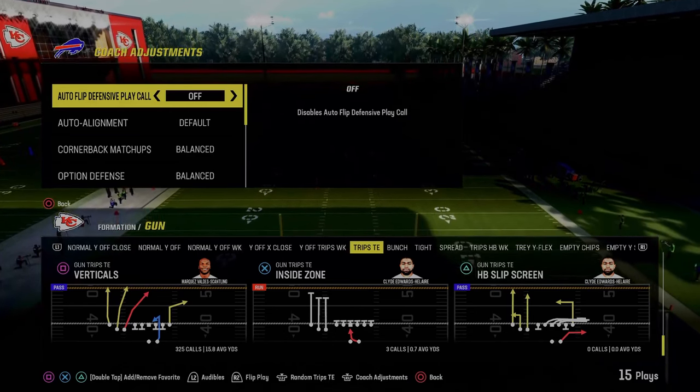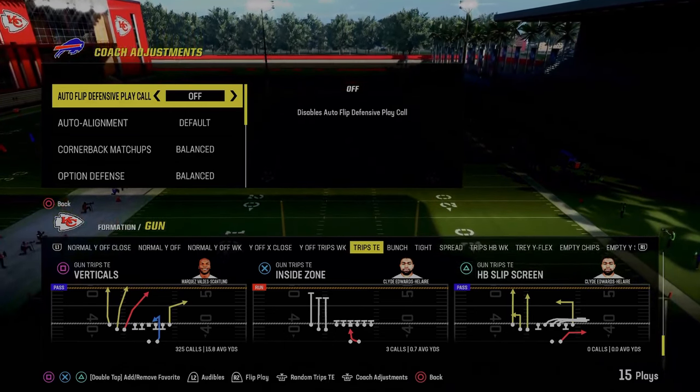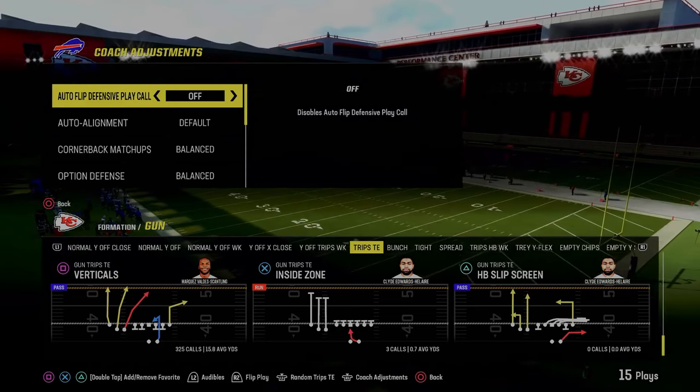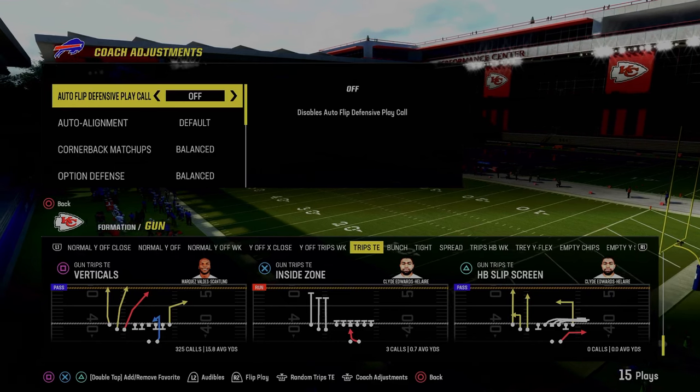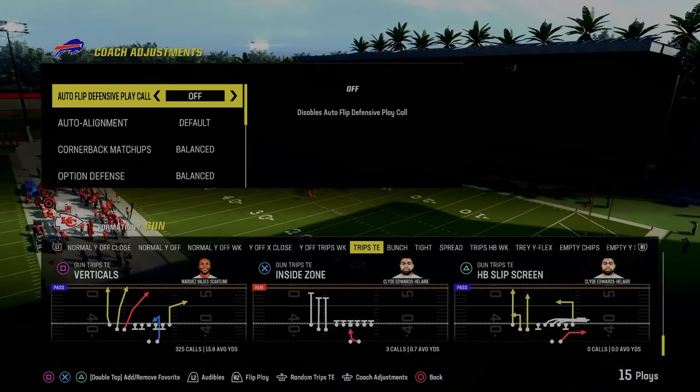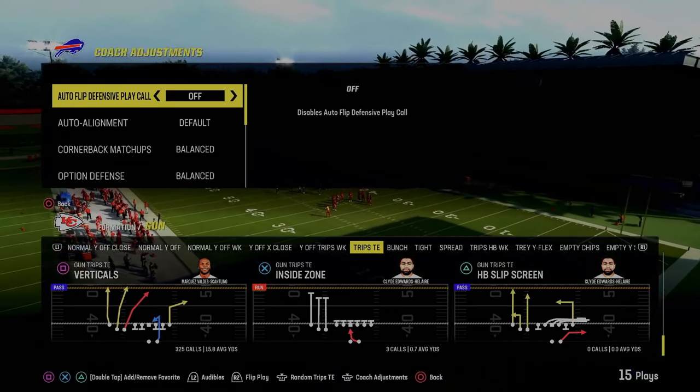Today's video, I'm going to show you how to defend Trips Tight End in Madden 24. I've got a little mini e-book for you in terms of really breaking down in-depth how to stop Trips Tight End. And if you want to get my full Dollar defensive e-book, I'm going to be showing a lot of the setups out of Dollar today. You can get access to all of my e-books by being a Patreon member — link's going to be in the description.